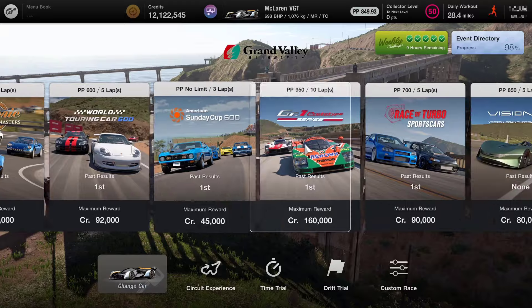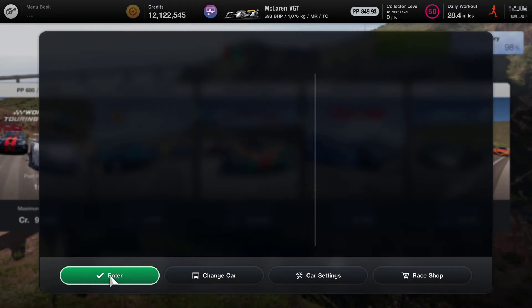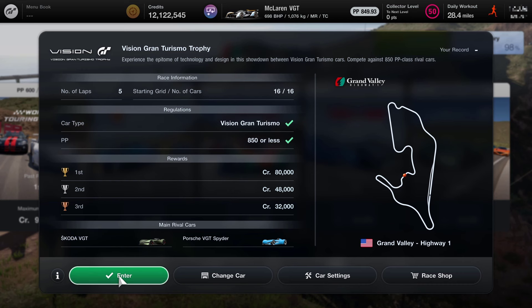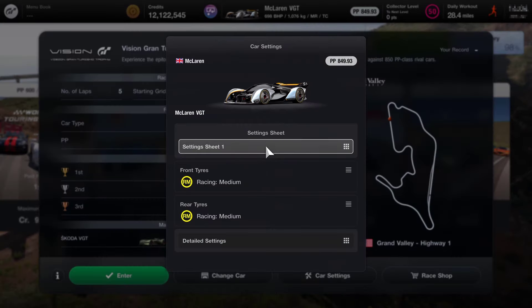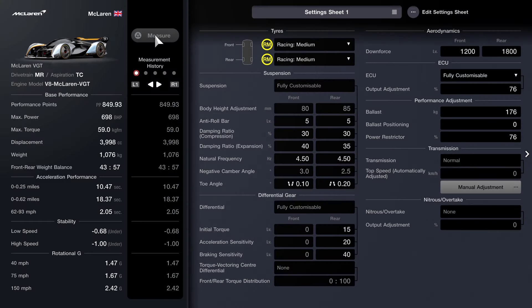We've got three races to do. The first one is going to be at Grand Valley Highway in America. The new race is the Vision Gran Turismo Trophy. This is really set up for the brand new Skoda VGT, the new car in the game. I haven't bought that, and the car that I prefer to do these VGT races in is the McLaren VGT. The racing medium tyres are my option for this.